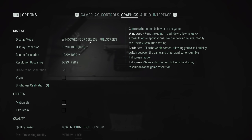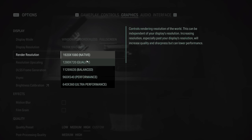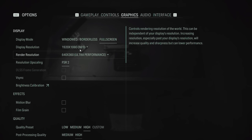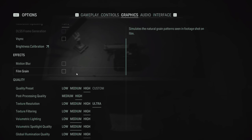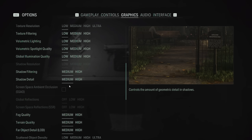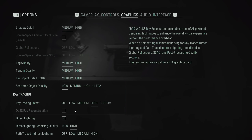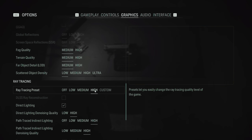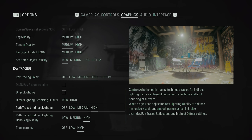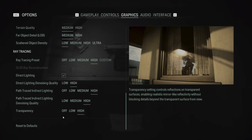Next up we have Alan Wake 2, and once again we're going to go with FSR 2 and set everything to the lowest settings — 360p. So Cyberpunk was running in 360p mode with ultra performance as well. We could certainly turn some of the ray tracing options down like we could have in Cyberpunk, but to me that defeats the object of this video. I just wanted to see how good the ray tracing effects looked at their maximum when we have to make some serious resolution sacrifices.